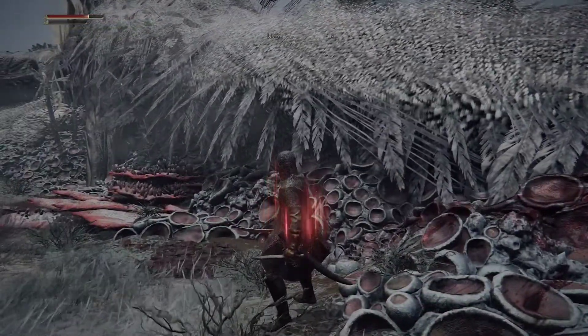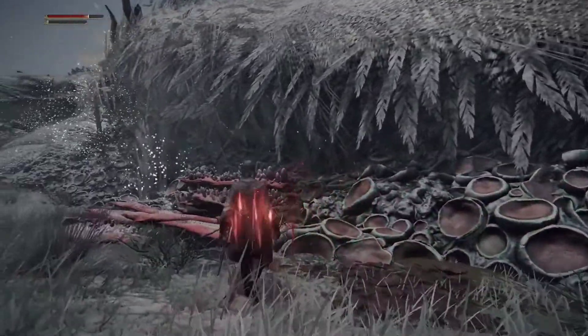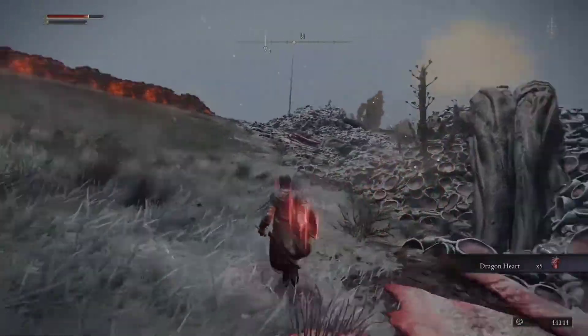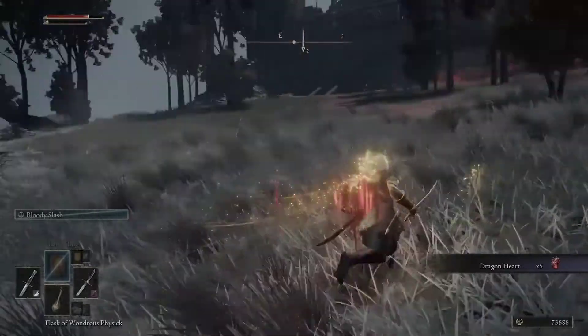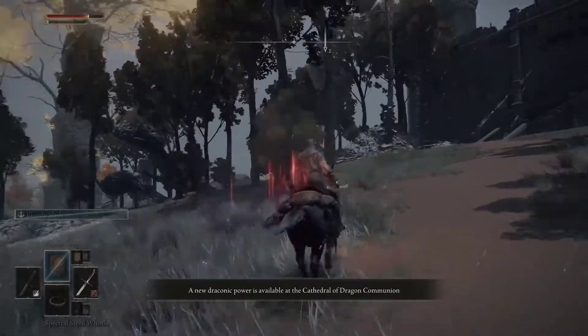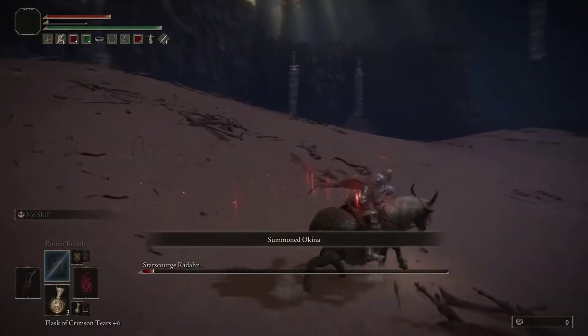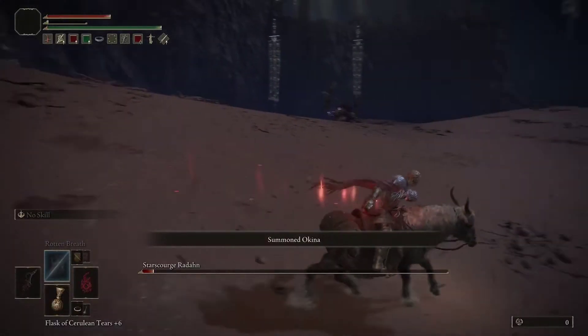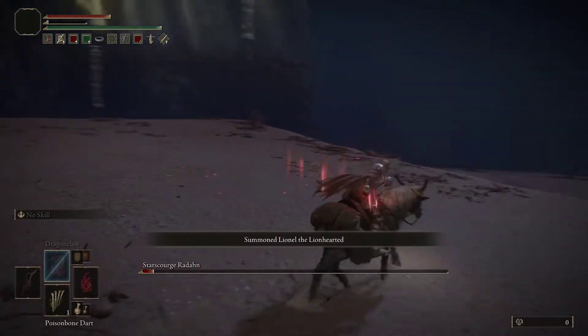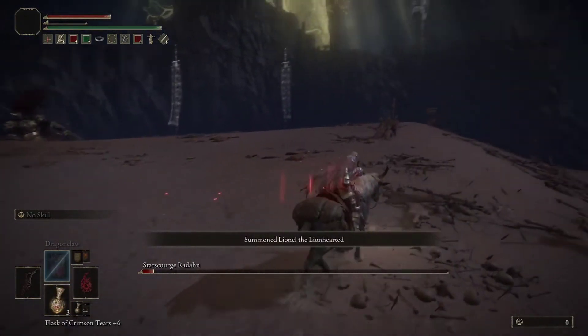His three main attacks you have to worry about, especially in the beginning, is his little bow and arrow — his lion bow. You just gotta run from the beginning until he starts hailing bullets down. Then you can get on your horse and run around and shoot him with a bow, or use the magic incantation and hit him with scarlet rot.